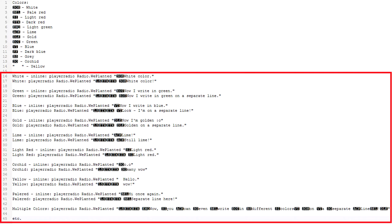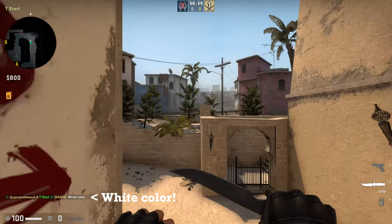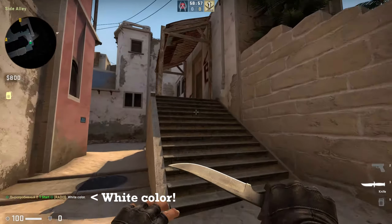The way you use these colors is by adding them straight after the radio.weplanted command. You would need to add a separate character for each of the different colors you plan to use, and add a few extra characters to put your text on a new line.